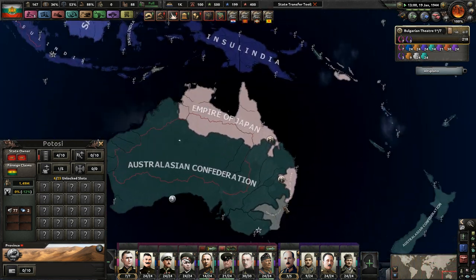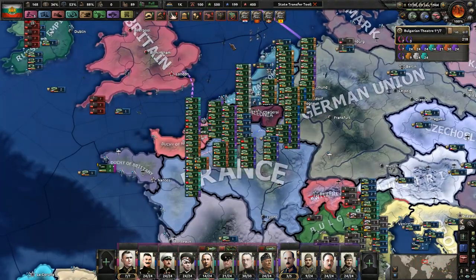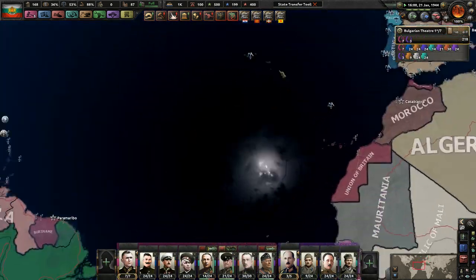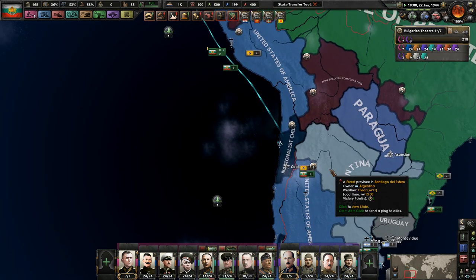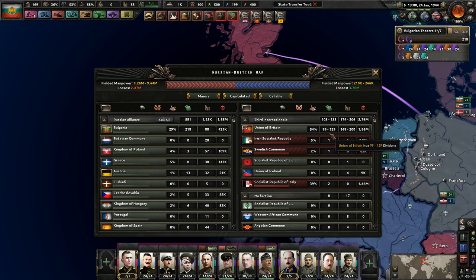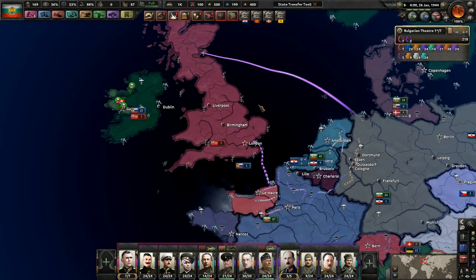We're getting to a point where actually doing a naval invasion is going to be incredibly difficult — there's nobody here. We need to land in Britain, but that's difficult because they have like a hundred goddamn divisions — about 150 divisions just in Britain, and that's not including all their capitulated allies. Sweden and Italy probably have troops there, Ireland probably has troops as well. So Britain has about 110 divisions. They've lost 1.8 million manpower — they're on all adult service with about a million manpower left.